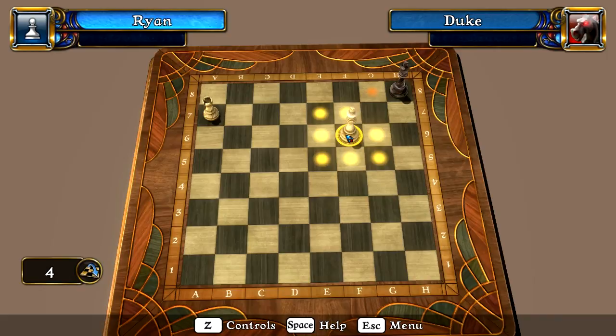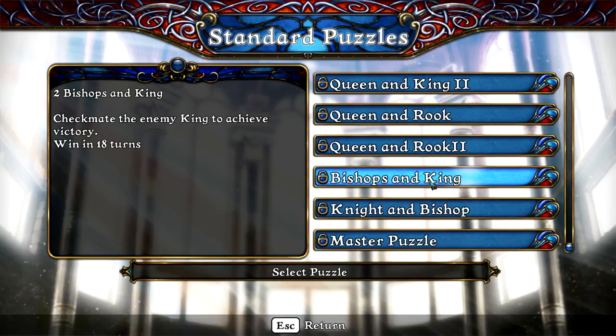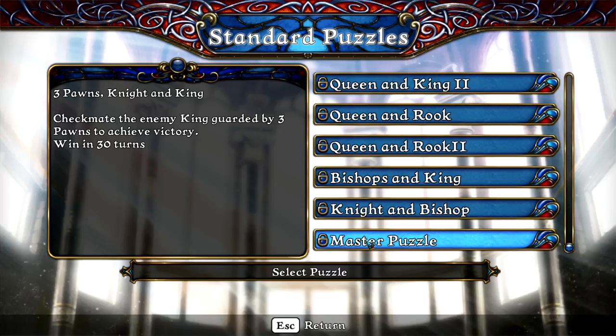All right, that was way easier. We'll see — these are just patterns that you learn when you play chess for a little bit of time. Checkmate the king in 13 turns — you know what, what do we have here at the very end? I want to see what they've got.